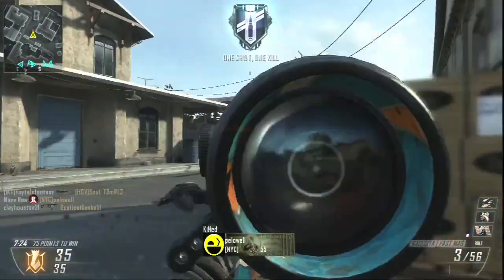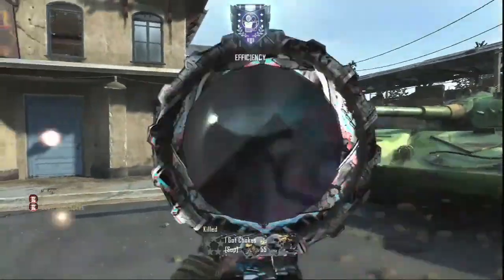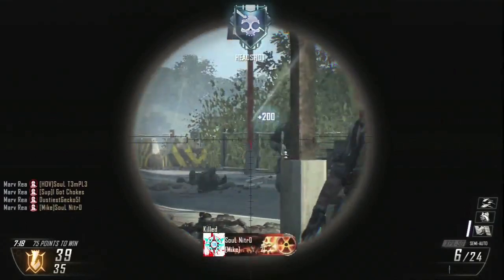Next up at the number 2 spot, we have Ray going into insta-swap mode. He has the Ballista, gets a double headshot, then insta-swaps to the XPR for 3 more headshots. I love 5 on-screen headshot feeds and that's a really nice one right there.